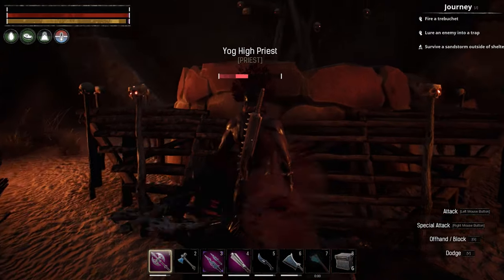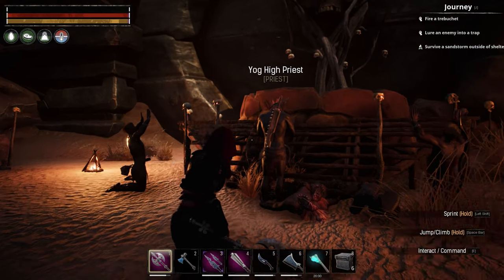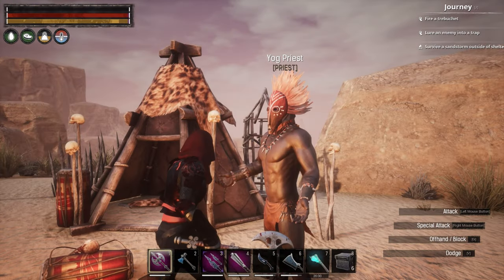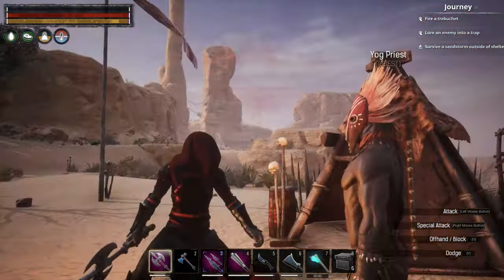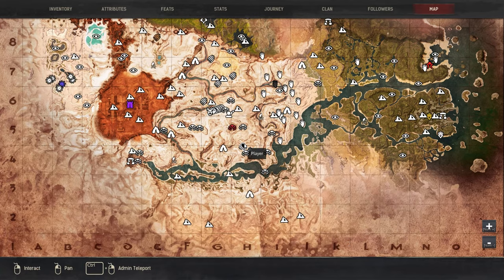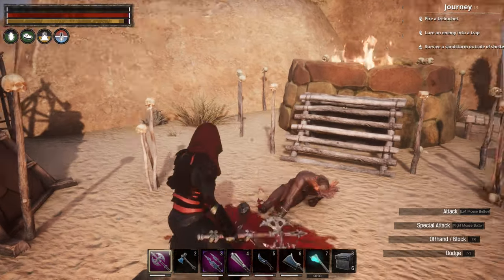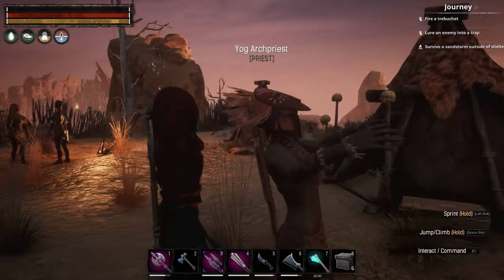Here's a Yog High Priest — this is tier two. Another location is Galliman's Overlook; as you can see we have a tier one Yog priest right here, and that is right up in H4 at the very top, right above Galliman's Tomb if you've ever been there.